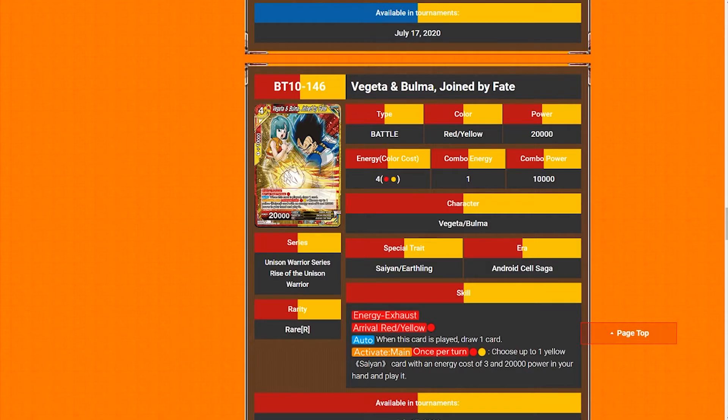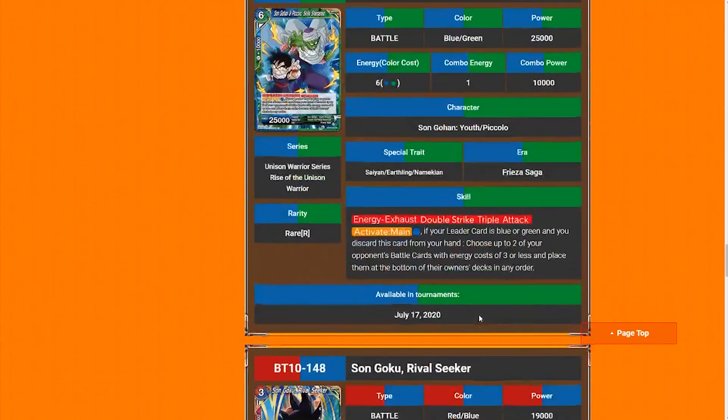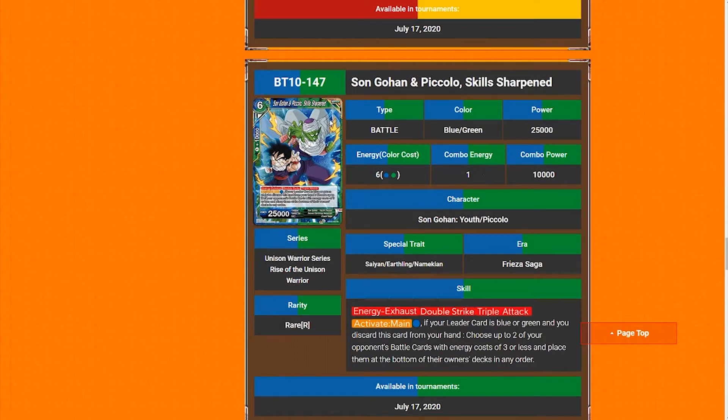Replacing a rival is just very good. Son Gohan and Piccolo 'Skill Sharpened' — hopefully this can save Piccolo. Six-drop, 25k, so Android 16 you're still able to play him if you ramp. Energy exhaust, double strike, triple attack. Active main for one blue — if your leader card is blue or green and you discard this card from your hand, choose up to two of your opponent's battle cards that cost three or less and place them at the bottom of their owner's decks. So it's never really dead in your hand, especially early game if your opponent's going wide. Double strike, triple attack — this guy's probably going to be a finisher.